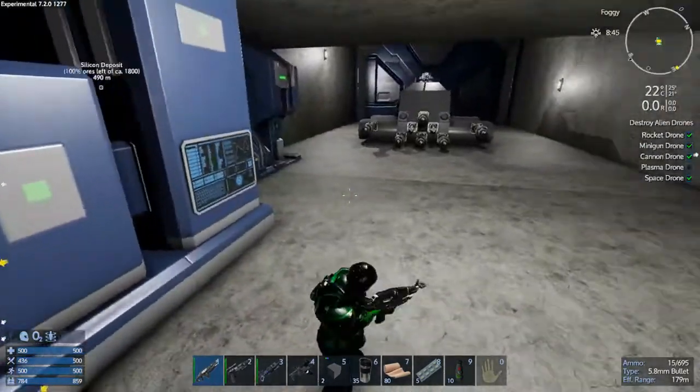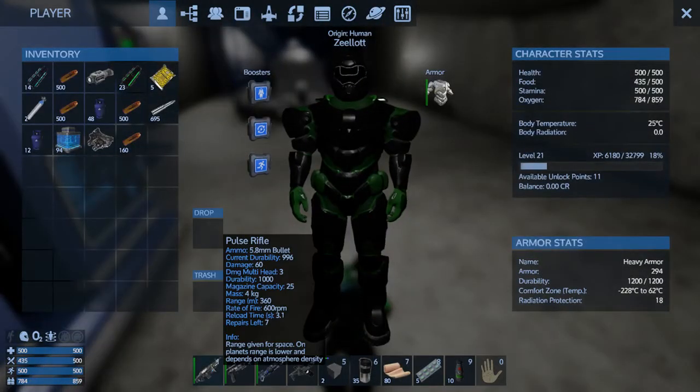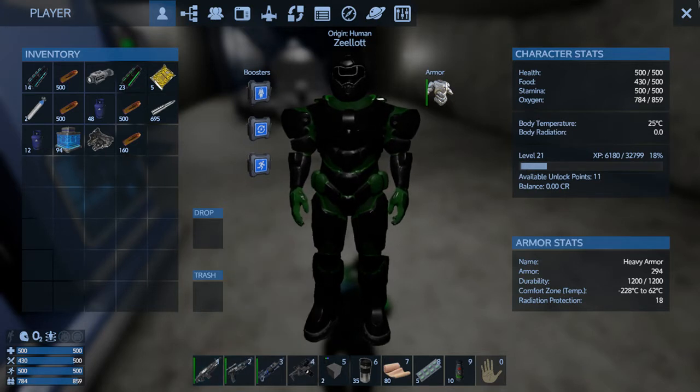What you do see that I have on me is my pulse rifle. I had enough looting from a couple of space drones to build this pulse rifle — that's huge. That's way better than the standard tier one assault rifle. Not only does it have a bigger magazine capacity, it shoots faster, has better range, and way more damage. So that's awesome.